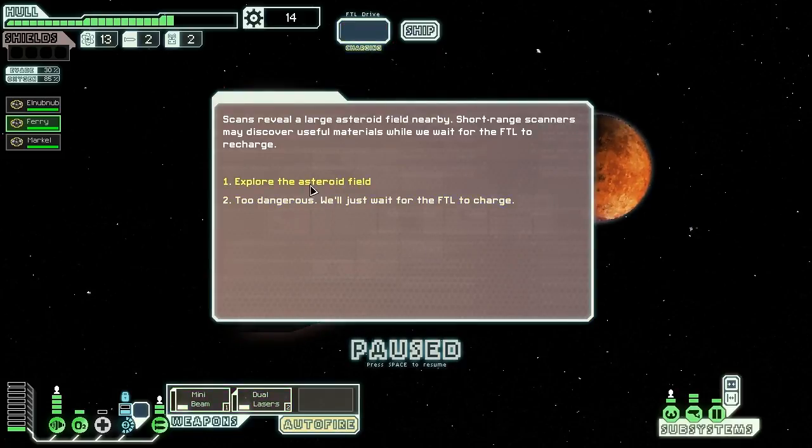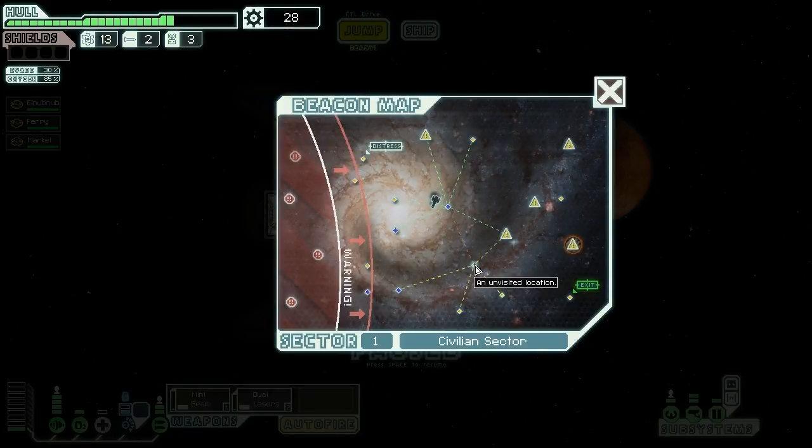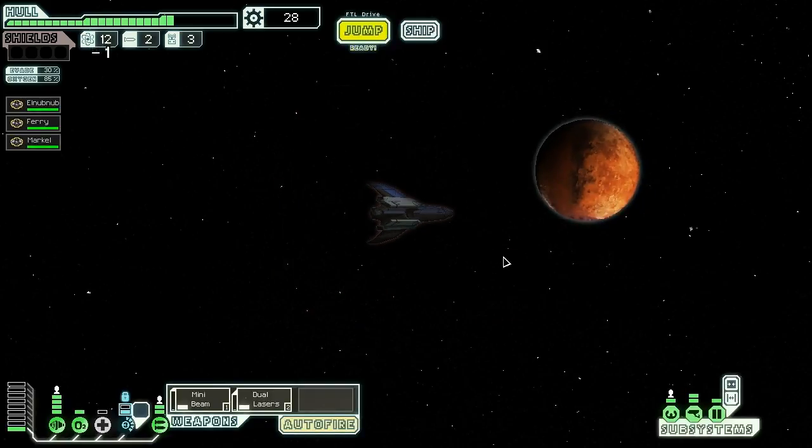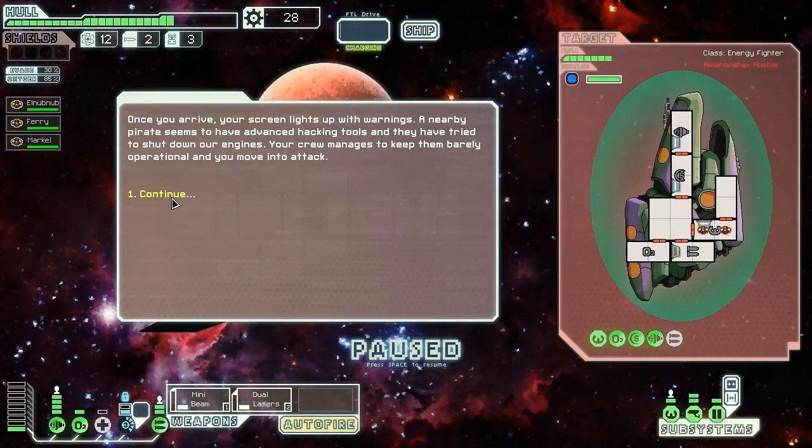I don't know how long this video's gonna last. Let's explore the asteroid field — cool, we got some scrap and stuff. I like scrap and stuff. We don't want to get to that thing — asteroid field, bummer! So we're just going to go that way, and jump in a little bit of a zigzag pattern. Fight whoever this is.